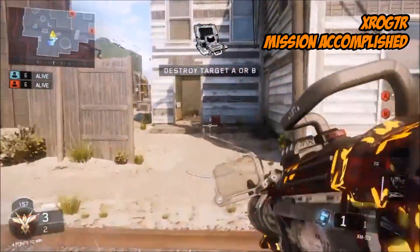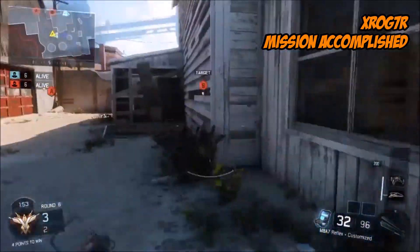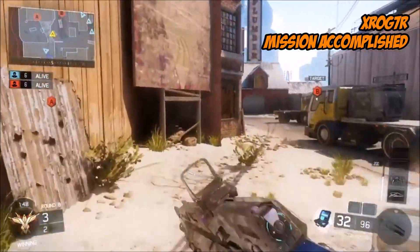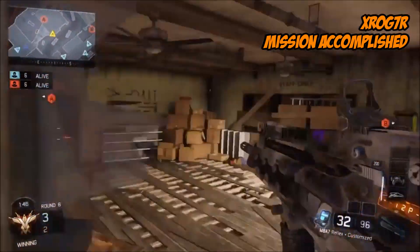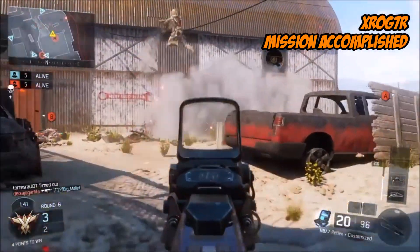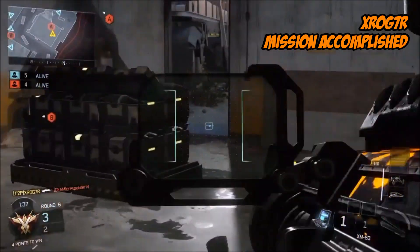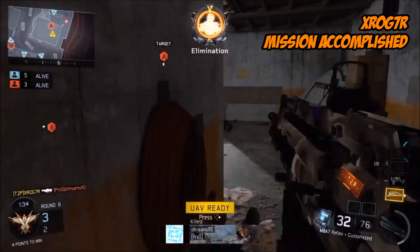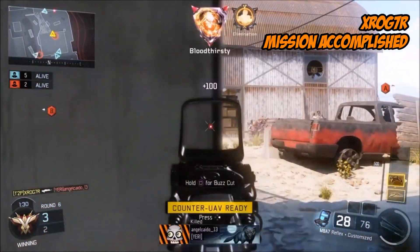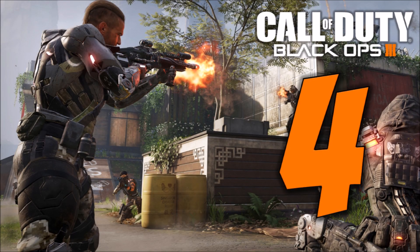Back to the 10 we go. At number 5, it's X Roger with Mission Accomplished. Working his way round — can he get this plant down? Doesn't look like he might need to though, because it looks like he's just found the whole of the enemy team. Rocket launcher kill — they did not expect that. Switches back to the MA, picks up another, and picks up two more. Full round ace victory. Lovely job.